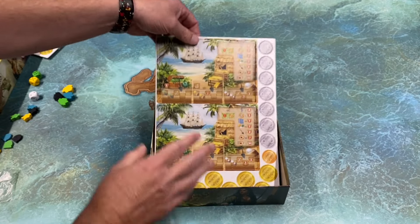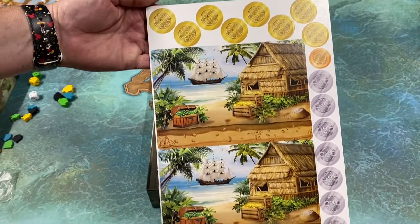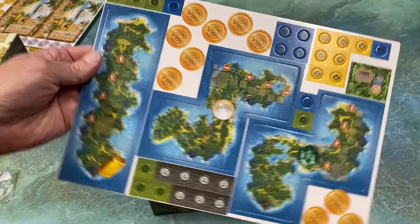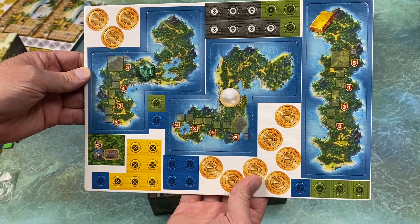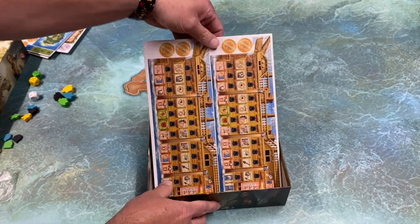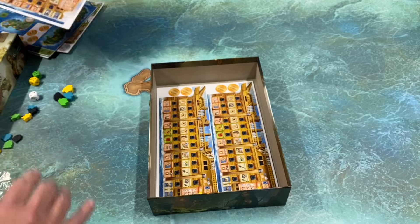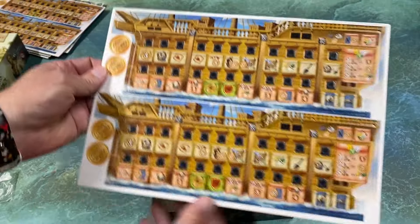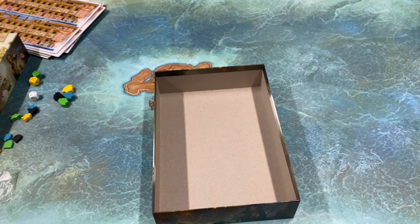Some more of the player boards. There's our tiles. Here are the ships — and there are two of those. And that is it for the box.